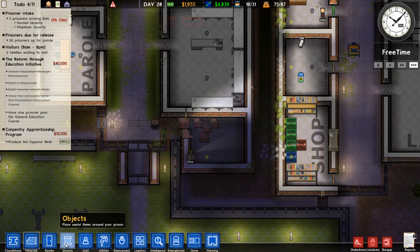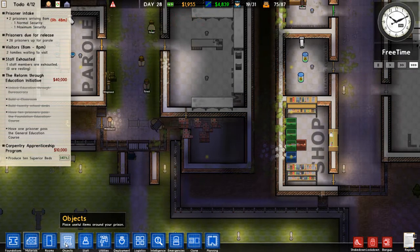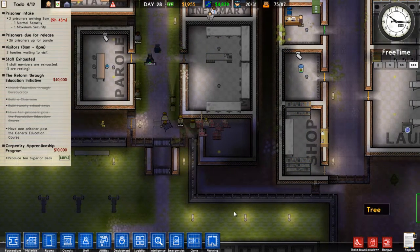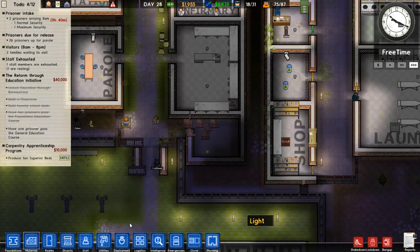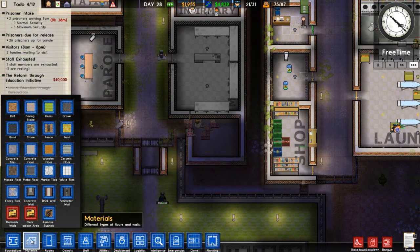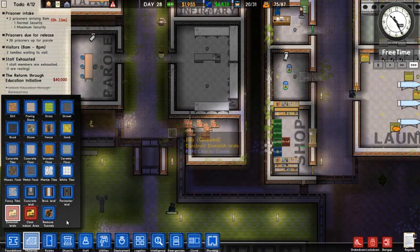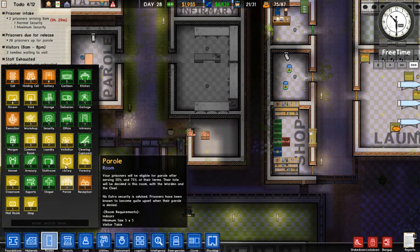We'll put in a light too. Needs a light. Probably don't need that fence there actually. Let's try to make it look nice. Rooms — Library. Click it. There you go.